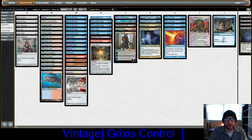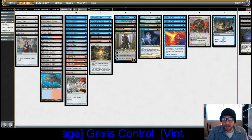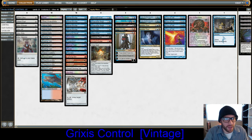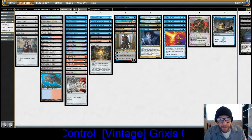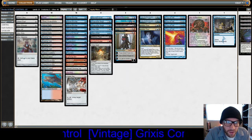Here is our third decklist of choice for the Vintage format. We are playing Grixis Control. It runs, of course, four Force of Wills, four Mental Missteps, just two Snapcasters again, Ancestral Recall, Time Walk, and Mana Drain.